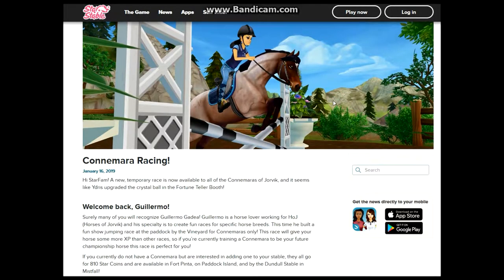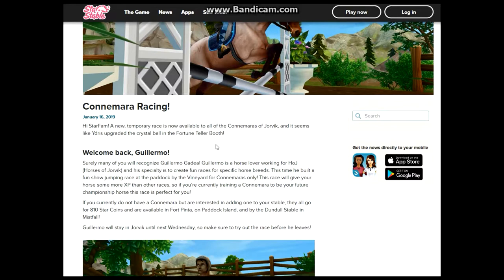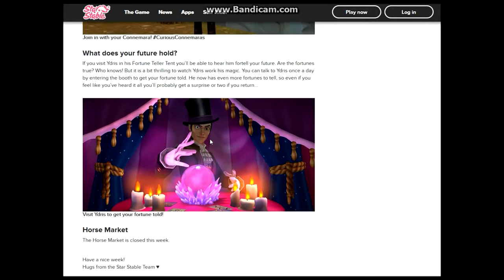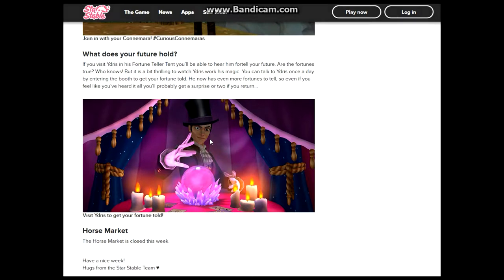Oh, I get it. Wait, there's more. You can go Connemara racing. Connemara racing? Yeah, you know that guy, Guillermo Garcia? Oh yeah, him — the guy who always does themed races for a certain breed of horses? Yeah. Well, he's come back to Jorvik to make a race for Connemara. Oh, that's so cool. Guillermo will stay in Jorvik until next Wednesday — you still got five days. You can get that XP. Wait, how much XP does he give you? 350. Thanks.